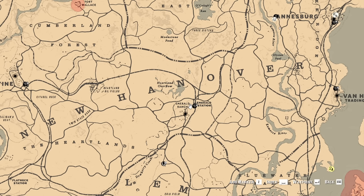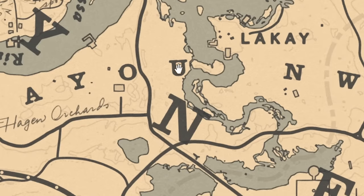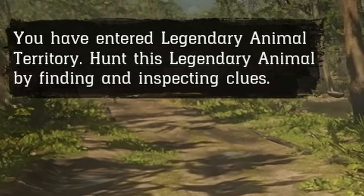Alright, so I've got a list of all the legendary animals that we'll be hunting and I'll put it up on screen. The first animal on the list is actually the bull gator, so we're going to head to this area where it can be found. We've entered legendary animal territory.